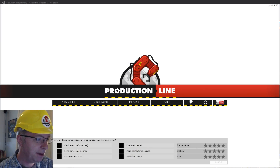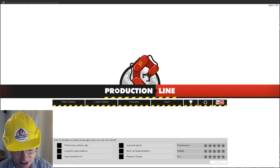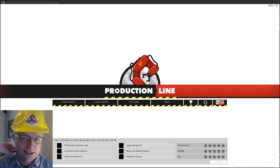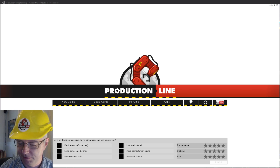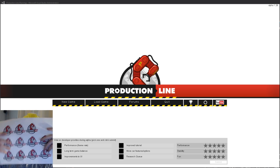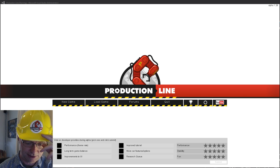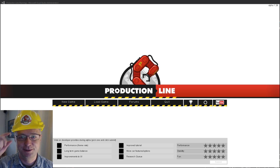I'm back, and I've got a hat — my official Production Line hat. We're going to be at EGX, which is a big show in Birmingham coming up. I have stickers, badges, and all kinds of other stuff. I also have a bright white jacket with 'Production Line' written on it, so you won't be able to miss me if you happen to go to EGX.